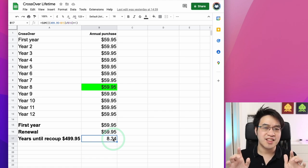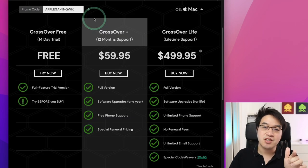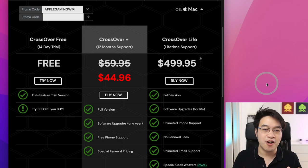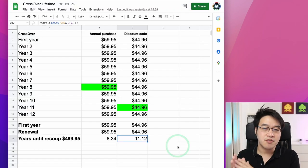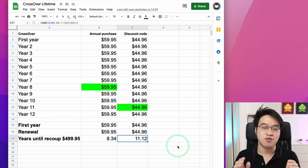It's not actually that simple, because there are ways to get Crossover Plus for cheaper. If you go to the Crossover website and enter the promo code APPLEGAMINGWIKI, you're automatically entitled to a 25% discount, bringing the pricing to $44.96. This changes the calculations — for the price of Crossover Lifetime, you could actually buy 11.12 years of Crossover Plus.